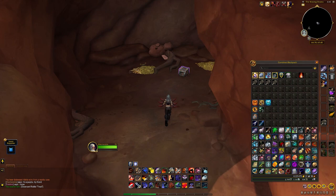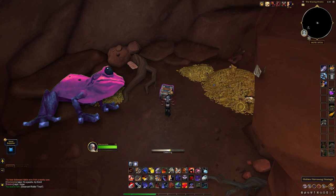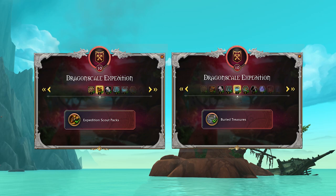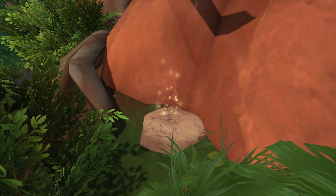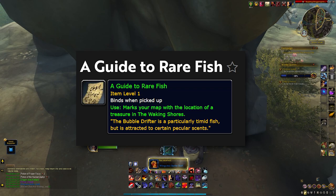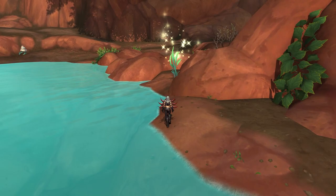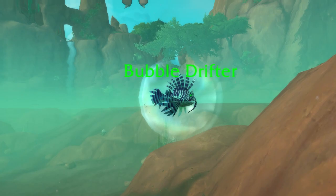The Azure Frillfish requires a bit of RNG to acquire. Once you unlock Renown 2 and 5 with the Dragonscale Expedition, you'll get access to treasures called Expedition Scouts Packs and Disturbed Dirt, respectively. If you're lucky enough, from one of those treasures you'll get a Guide to Rare Fish to drop, which reveals the location of the Bubble Drifter out on the eastern coast of the Waking Shores. As you approach the marked location, you'll see a Fragrant Plant nearby. Loot that plant to receive a 5-minute buff, which you will need to interact with the Bubble Drifter, a fish swimming laps in the shallow waters nearby. Click on the Bubble Drifter and you will receive the Azure Frillfish.